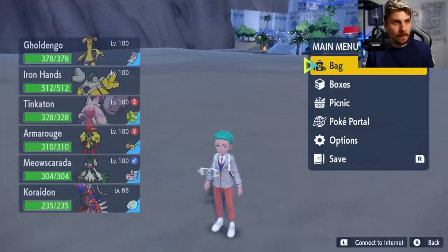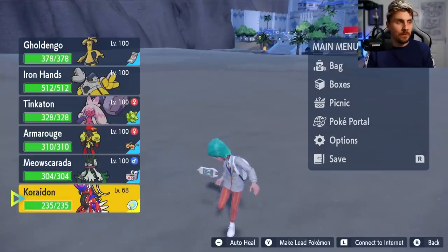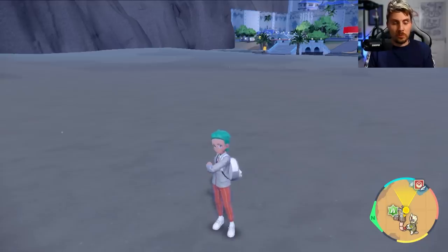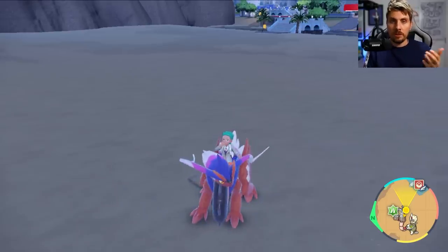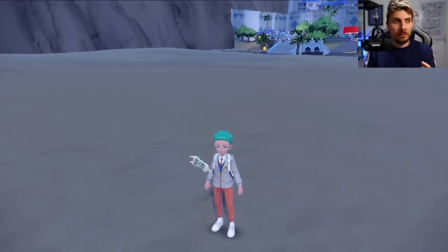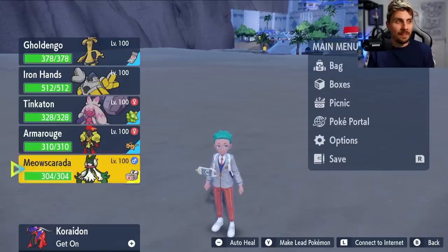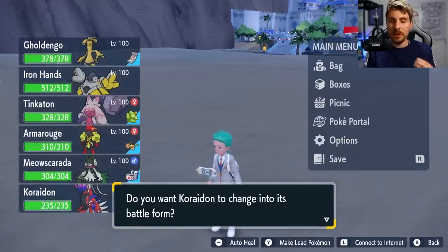It's a hard item to get. Once you have given Koraidon or Miraidon the item, you want to come out of your menu screen, press the plus button to get back on Koraidon or Miraidon and then press it again to dismount, and then come back into your party and put Koraidon back into its battle form so your party is full.